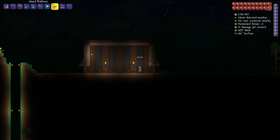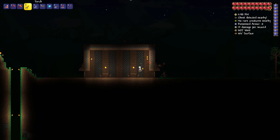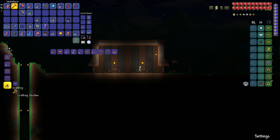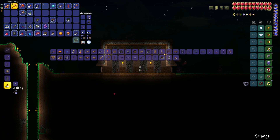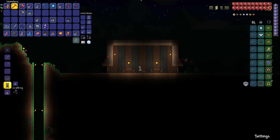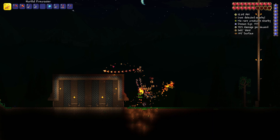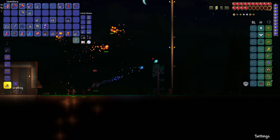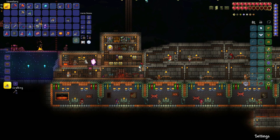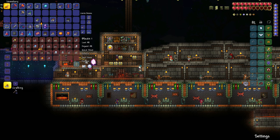It looks pretty even and nice right now. For other decorations, if I'm only using stone, I could craft armor statues — they're pretty nice and they're basically the only background decoration I can make with that block. I'll use those if I can find more stone.